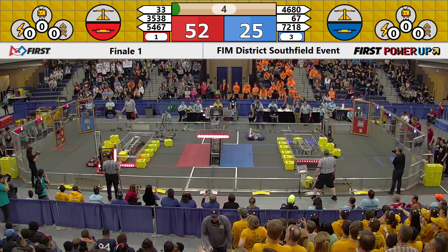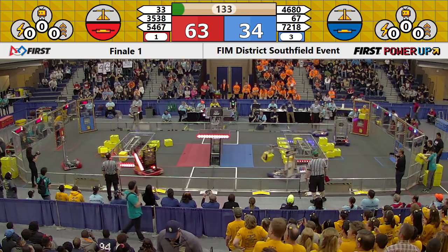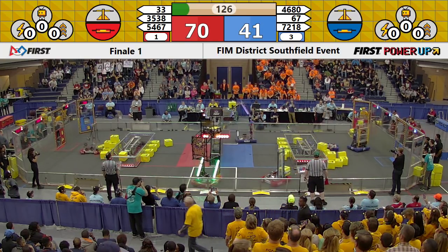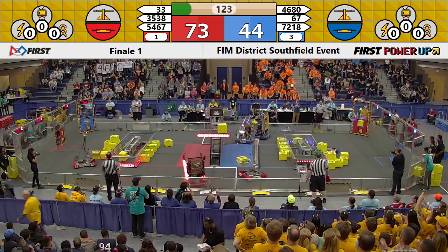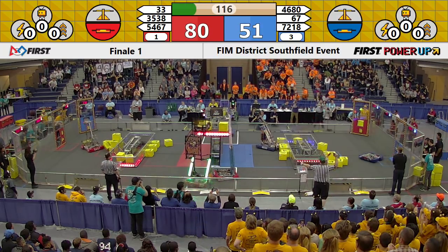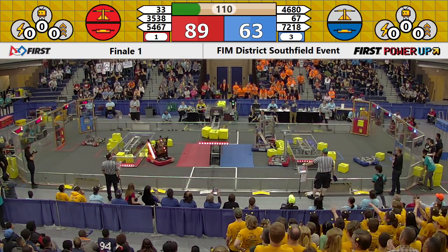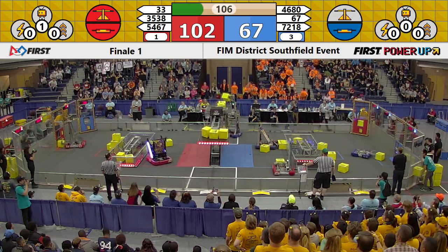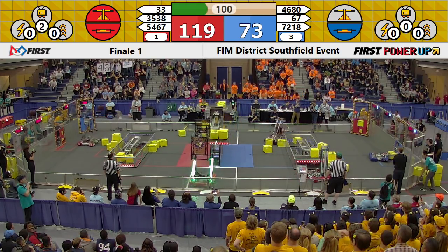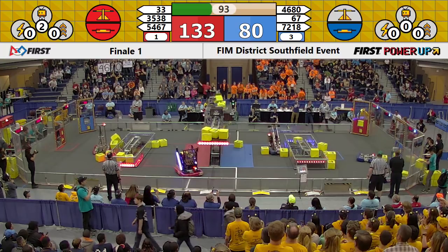The Bees and the Hot Bot both putting their cubes in the switch. 4680 and the Bees in unison placing their cubes on the scale, and it doesn't budge an inch. Hot Bot and the Robotractors in unison, and the scale doesn't move an inch. Finally, the Red Alliance gets control of the scale when the Bees toss their cube on it, and they start accumulating the points. Hot misses their cube and the scale remains in possession of the Red Alliance. Blue has possession of their switch. Red has possession of their switch.